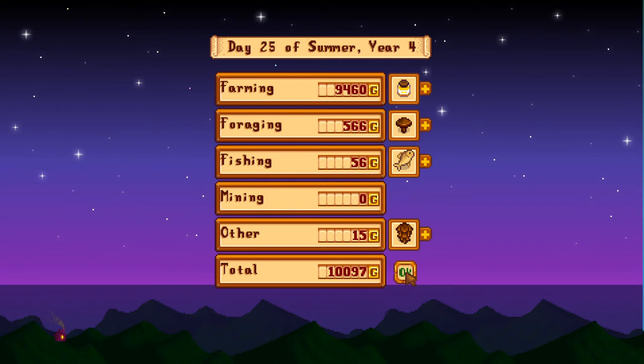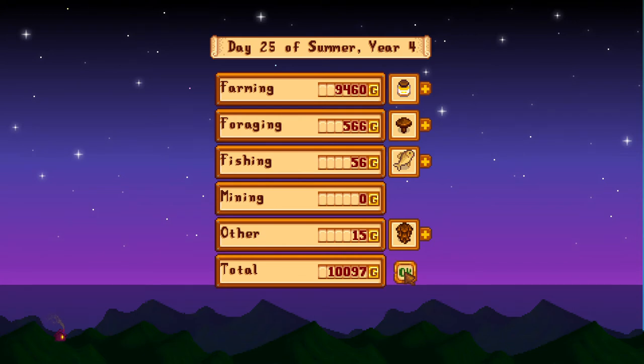Stella wants to upgrade her house — that's 50,000 gold and 150 hardwood. I've got 28 hardwood so I'm making progress. There's hardwood in the community chest. To upgrade the shed it's 550 wood, 300 stone, and 20,000 gold. That's not bad at all — 70,000 total — and I think we have that. We just made 10,000 tonight.